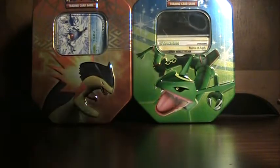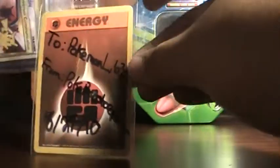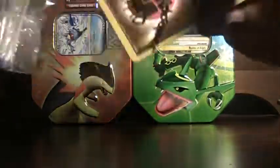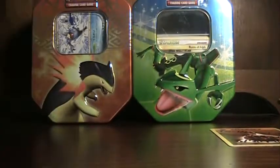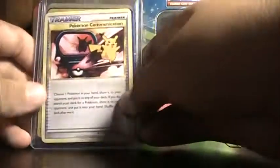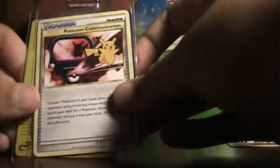It came in a bag. It's a signature card — it's cool, I like getting signature cards. I can't get this out. Oops, I had to rip the bag. There's a couple things here. First, we got Pokemon Communication — awesome for all my decks. And a Judge. So, Pokemon Communication and Judge.